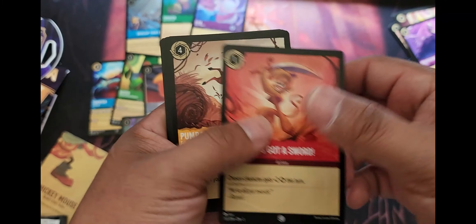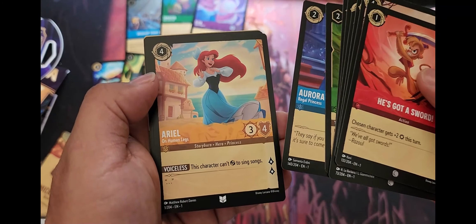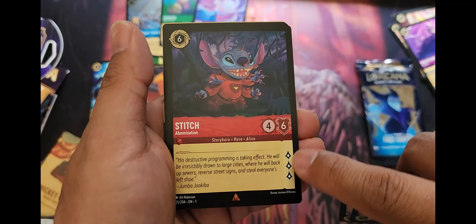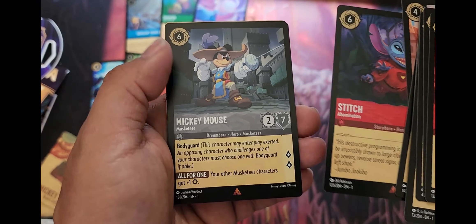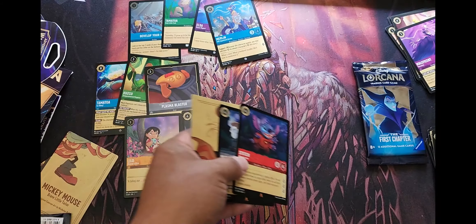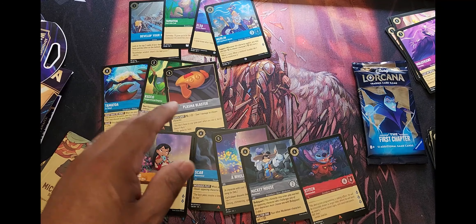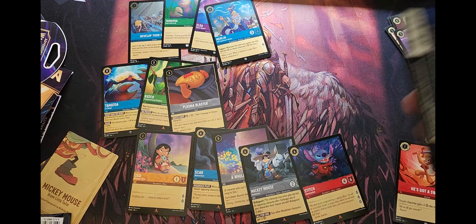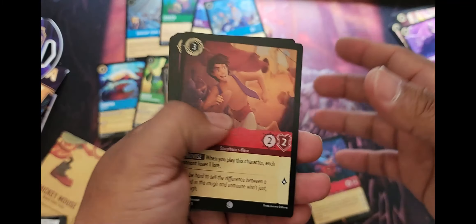Pack four commons: Pumba, Jafar, Duke of Weaselton, Maleficent, Prince Eric. Uncommon slot: Aurora and Ariel. Now we have Stitch — this card is brutal, I played one today: three lore with six toughness, so it's really hard to remove from the board. We got a Mickey Mouse rare and then a Merlin. So we have two super rares: A Whole New World and Tamatoa. I would love to pull a legendary — that's where the fun is, the hardest cards to pull, like the good Elsa, Belle, and Maleficent versions.